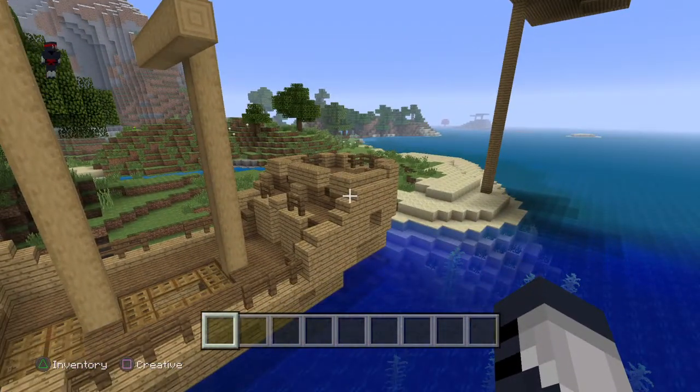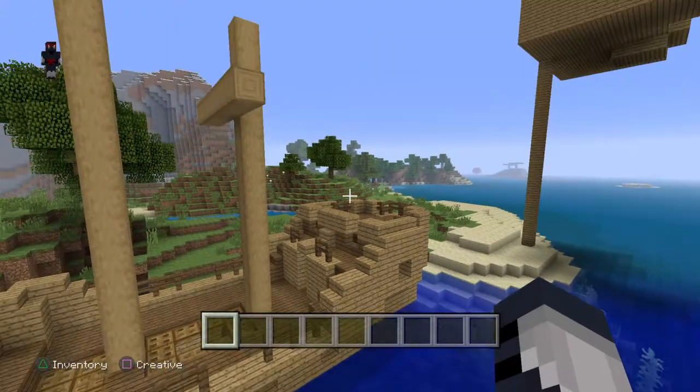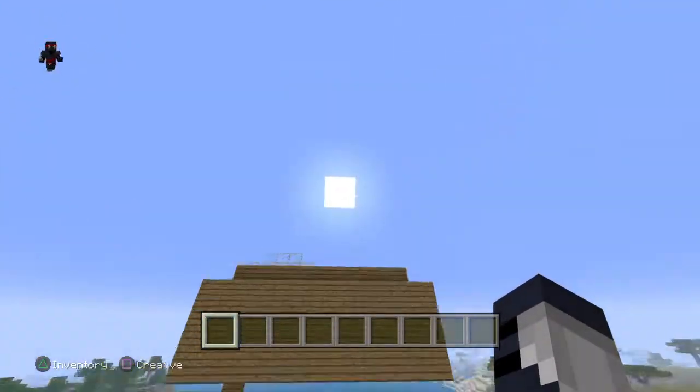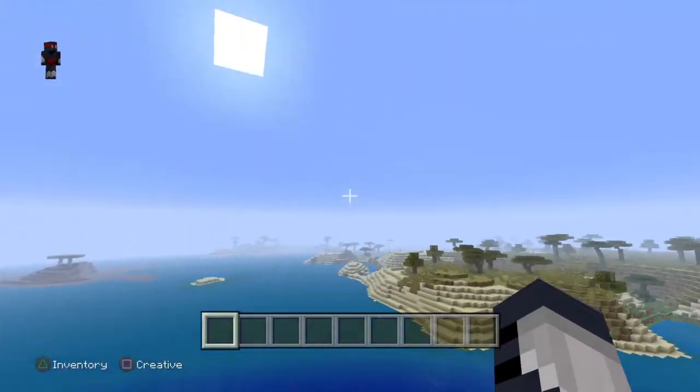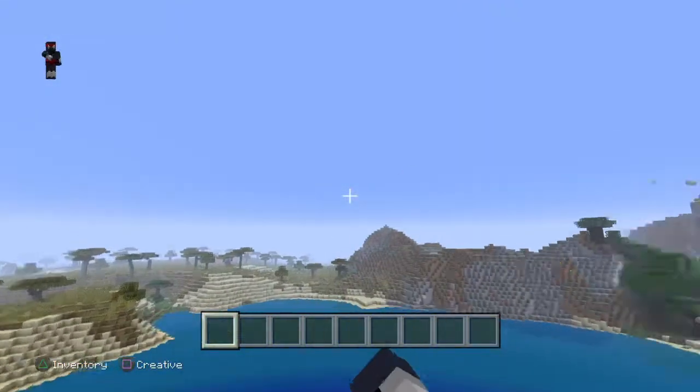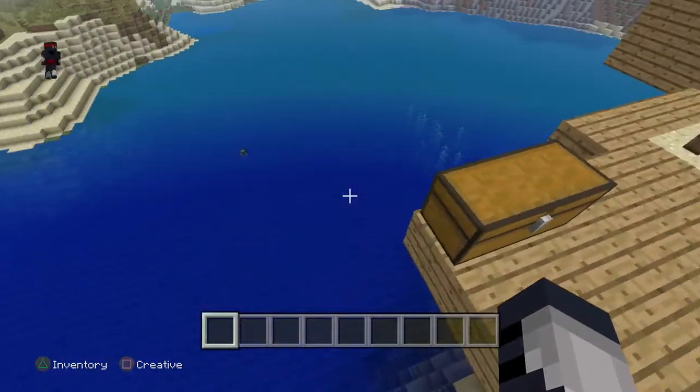And you can find little temples, get cool gear, and you get some pretty cool mobs down there. The maps aren't really good because they are scarce, but you can find treasure anywhere around the world — you just have to find them under the sea.